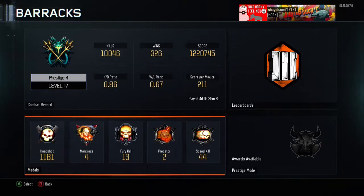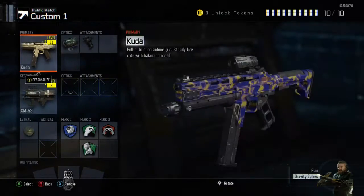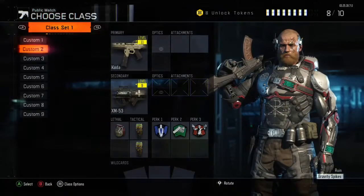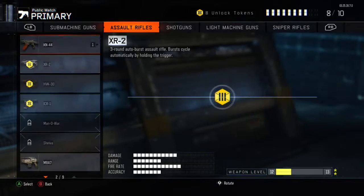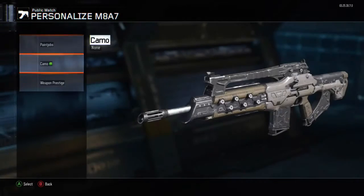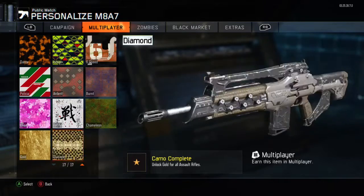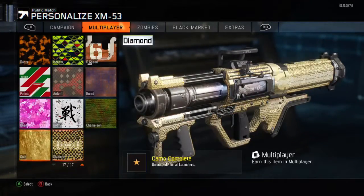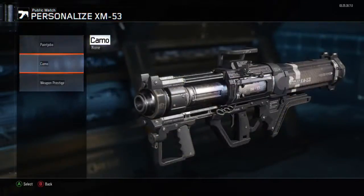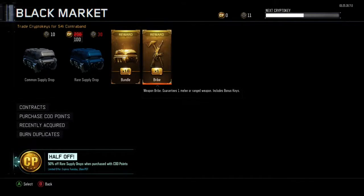I also want to show you I have diamond on assault rifles. I'll show you here — KN44 diamond, and then the M8 to prove it as well. I also have diamond on launchers, which I know seems quite weird, but yes I have diamond on that too. I'm close to gold on the Cuda now. Anyway, let's get into the first rare supply drop combo.